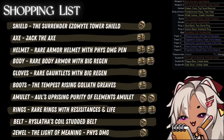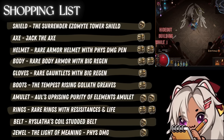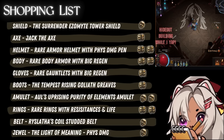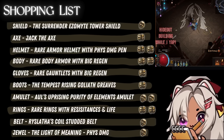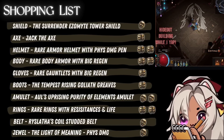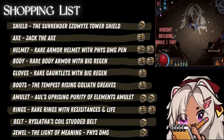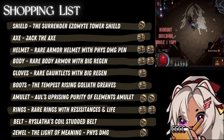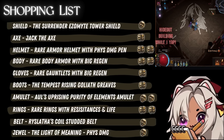The Tempest Rising Goliath boots. An Aul's Uprising with Purity of Elements. A couple of rare rings with resistances. A Reslatha's Coil. And the jewel Light of Meaning with physical damage. You can see the little currency icons beside everything, just giving you an idea of what's more expensive and what's less expensive.